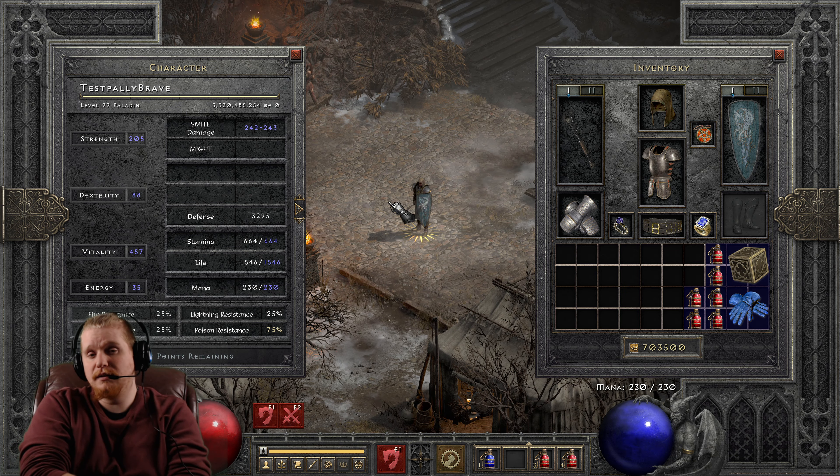Cat's Eye Amulet is utilized in a lot of builds. Most specifically, Bowazons tend to really like the Cat's Eye Amulet as well as Javazons. I've also seen a lot of Trap Assassins and Kick Assassins use this, specifically for the ability to just run as fast as humanly possible. When you start to realize that you can maintain all of your defensive mechanics — your block chance and your defense — while you are running, it actually comes in really handy to have an extra 30% faster run/walk on your amulet. You can stack that with Enigma, which has run/walk on it, get some nice 40% boots, a helmet that has run/walk on it like the Valkyrie Wing, and charms with run/walk — and before you know it, you're going to be glitching around the map from how fast you run.